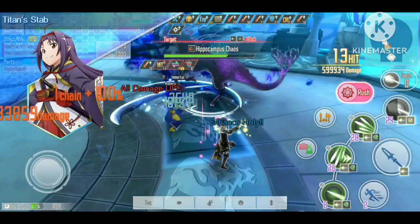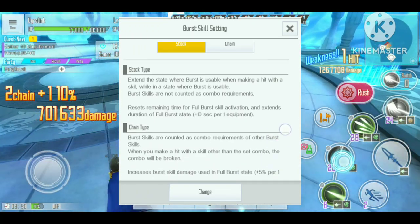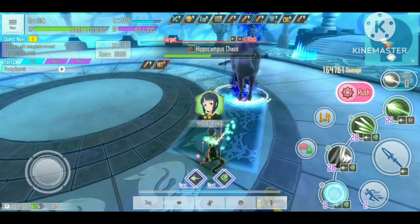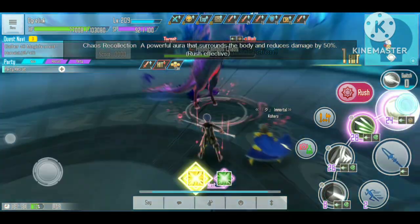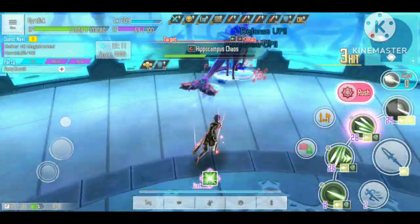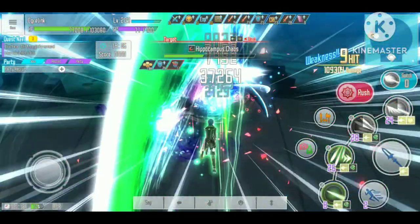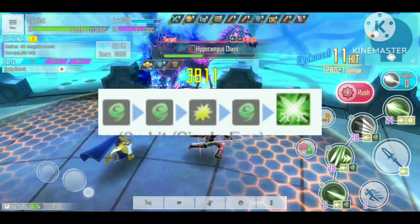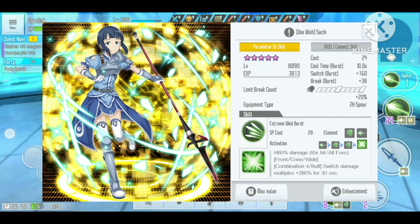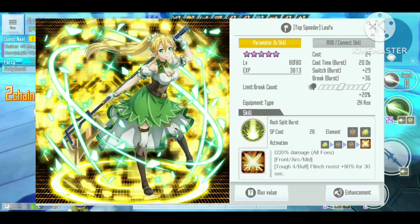There are two different burst modes that we can select, which are the stock and chain mode. The stock mode is easier to use, while the chain mode has the potential to make us always invincible while attacking, because we can use the burst skill itself as the sequence for the next burst skills. While this sounds really strong, sometimes you will find it difficult to activate the burst sequence, because you will need to use specific skills and hit the enemy within a specific time. There are also a lot of outdated burst skills, released during the first year anniversary, which are not very strong.